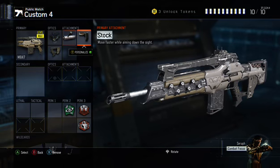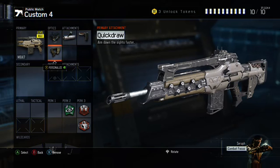Very good stock so you can aim in and walk faster — it doesn't really help much in this game but it helps reasonably. And quick draw so you can aim down sights faster to win that gunfight.